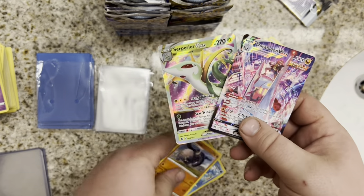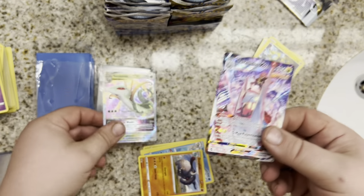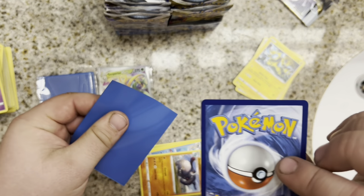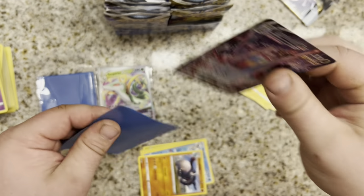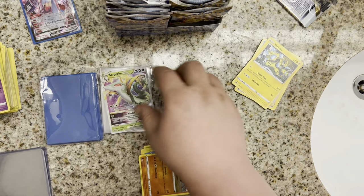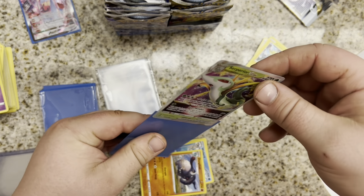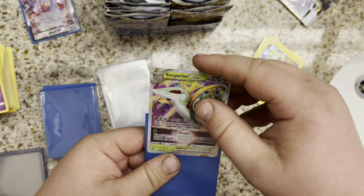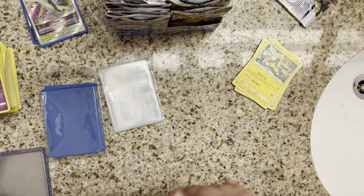We have this card already. Don't think we have a Superior V-Star though. Duraludon is like a $12 or $15 card right now. I'm going to put them in sleeves — they're actually in really good shape, not off-center at all. I'll use these ones since the other sleeves I have are a little too tight and I don't want to mess anything up. So we have two hits already — a VMAX from the Trainer Gallery and a Superior V-Star. Double banger pack in pack number 2.